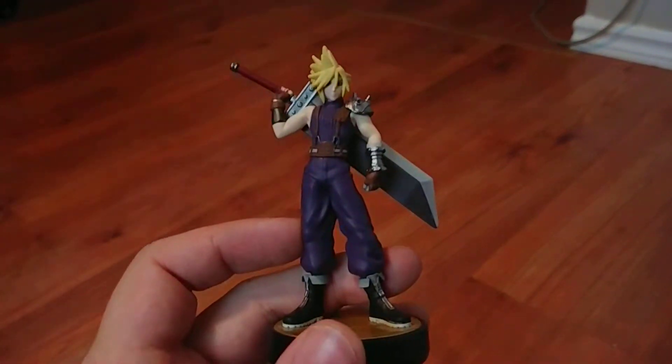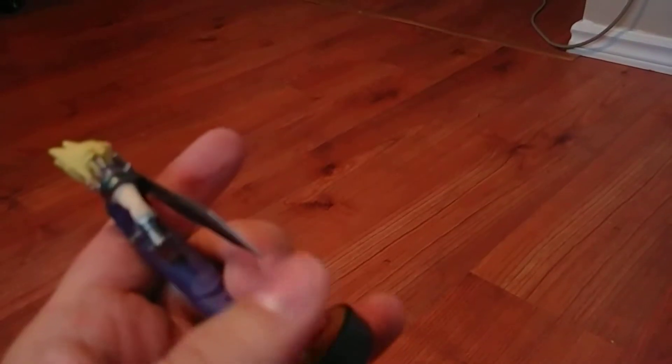Now we're going to the DLC amiibos, because I also have Lucas. And the next two I got at the same time. I got Cloud — probably one of my favorites — but the sword is very cheaply made. Well, the amiibos themselves are pretty cheaply made, but the sword specifically seems like it's not even plastic; it's like rubber or something.